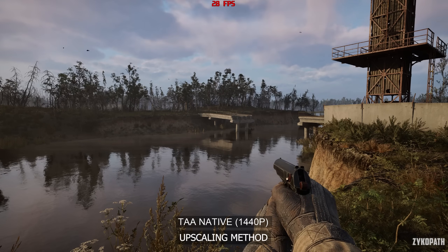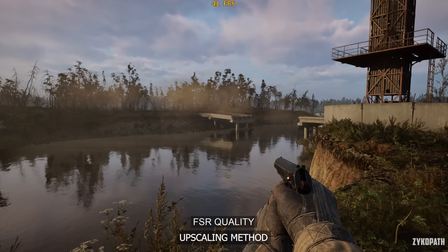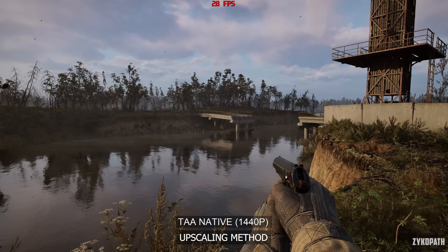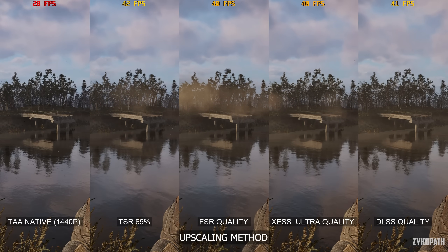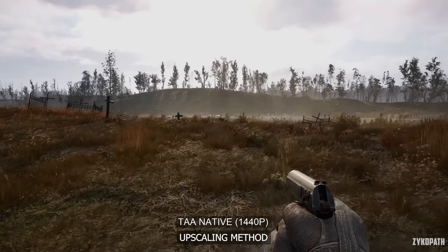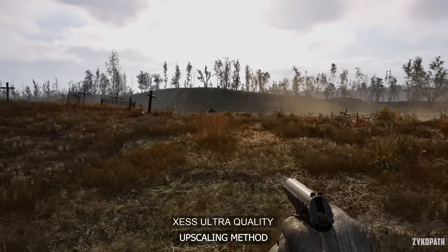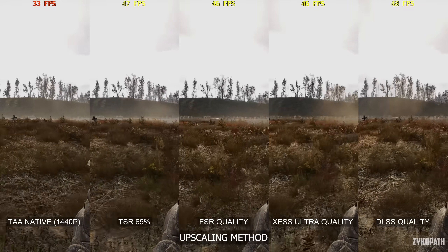For the upscaling method, going from native TAA to TSR at 65% — the nearest value to the quality option — looked similar to native TAA. FSR quality looks blurry, shimmery, and horrible. XESS ultra quality looks a bit better in the scene. DLSS quality looks the clearest and most stable in the still test. For the motion test, both native TAA and TSR at 65% looked a bit soft and blurry, FSR quality looked shimmery and unstable, XESS ultra quality starts to break up, and DLSS quality looks the most stable as well.